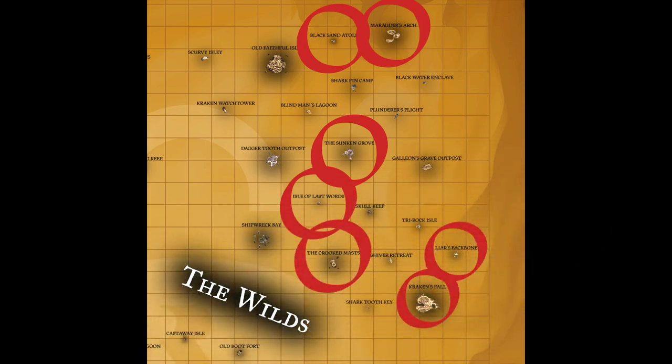In the treacherous wilds, slithering beasties be living on Marauder's Arch, Black Sands Atoll, Sunken Grove, Isle of Lost Birds, Crooked Masts, Liar's Backbone, and Kraken's Fall.